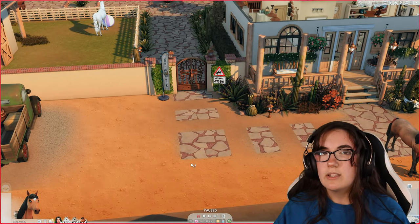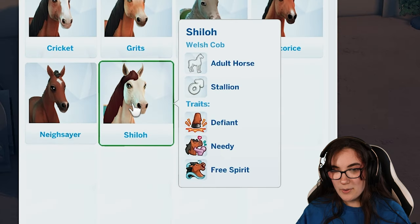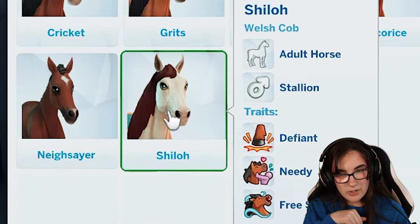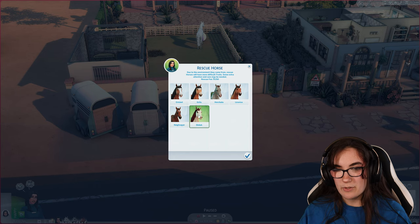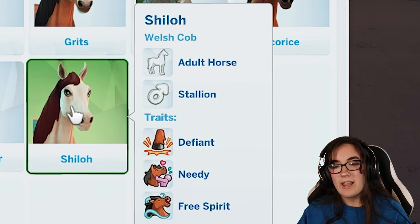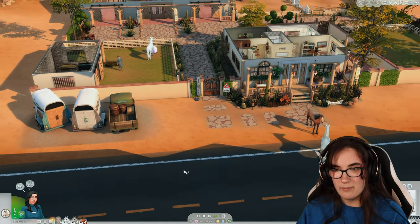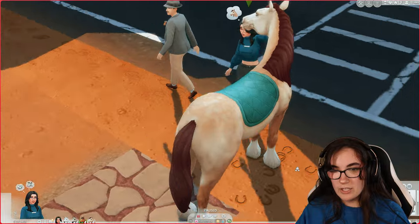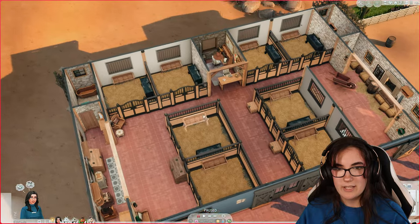Unfortunately, breeding in The Sims 4 doesn't work how I'd hoped, so we're going to breed them in-game and then jump into Create-a-Sim for some finicky manual coat mixing. Our next horse is Shiloh — a Welsh Cob, adult stallion, defiant, needy, and a free spirit. He's got a little bit of dapples and I love the red mane and tail. Very classy. Welcome home, Shiloh!